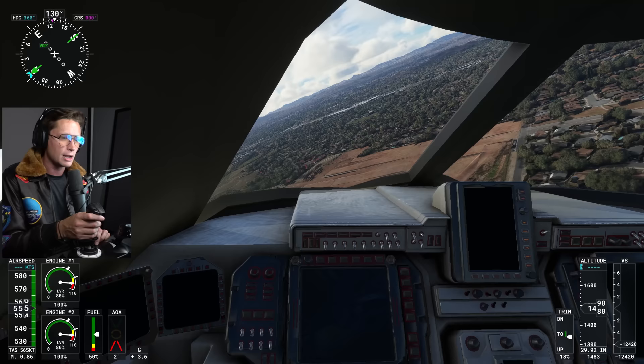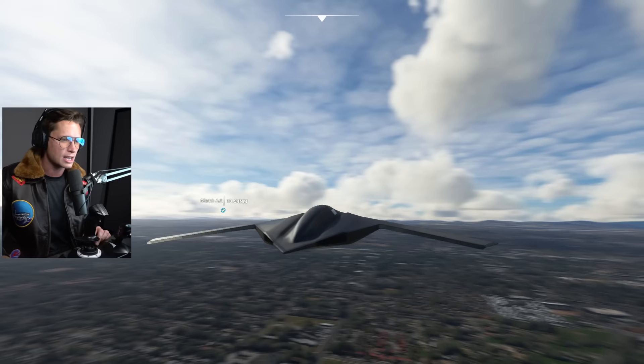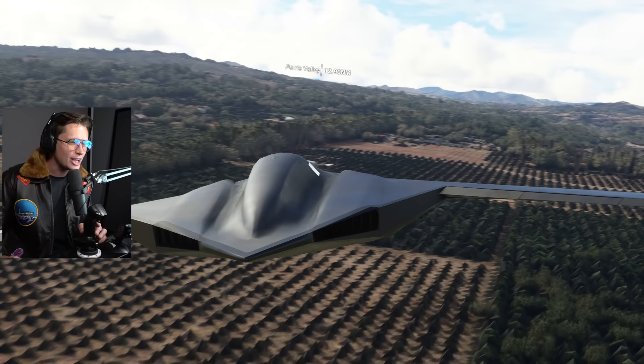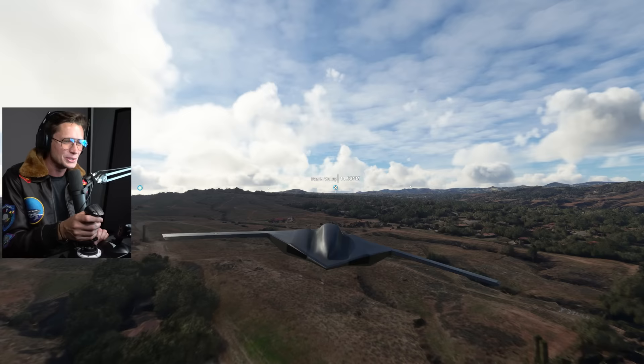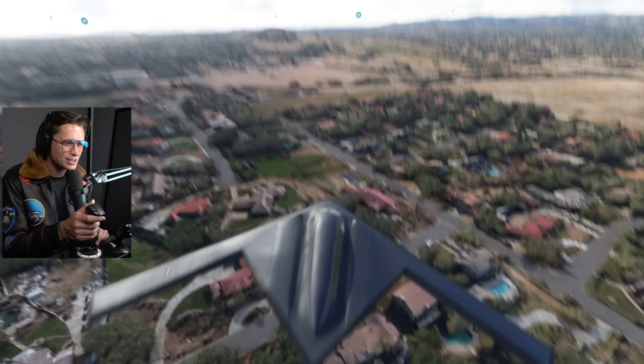Look at this! Imagine you were in one of these houses and you saw this flying over you — I wouldn't believe it. This looks like a spaceship. It truly does look like something out of a sci-fi movie. It kind of looks like an F1 car when you look at these channels here — it looks like some big old side pods. This thing is so cool. Like a giant slice of pie flying through the sky. Just a giant cheese wedge flying through the air.